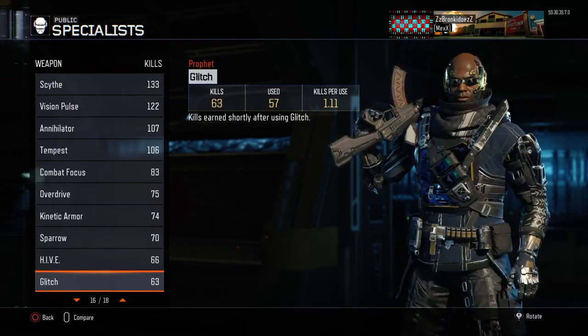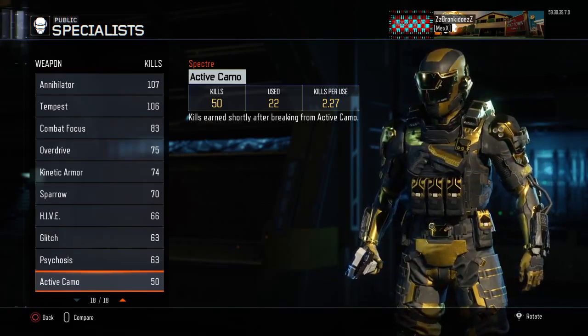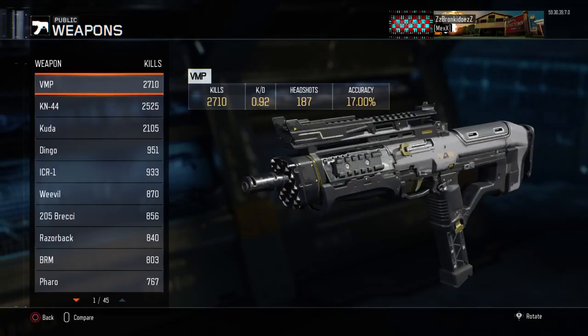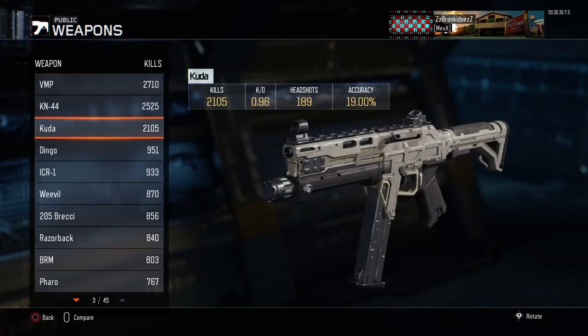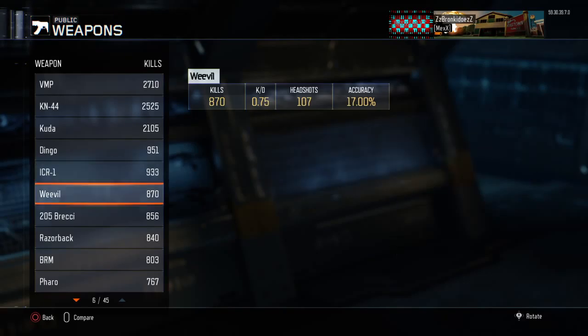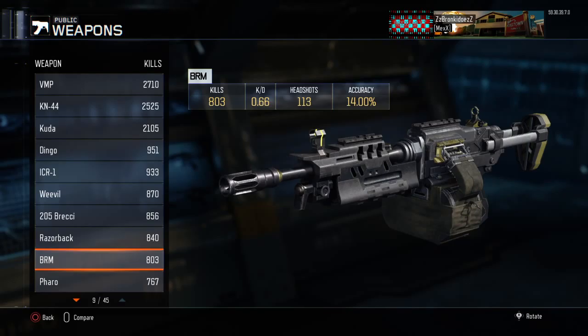My deadliest weapon is the VMP with 2,710 kills. My KD with it is 0.92, I have 187 headshots with it, and it's 17% accuracy. After that we have the KN-44, the Cuda, the Dingo, the ICR-1, the Weevil, the Brecci, the Razorback, the BRM.